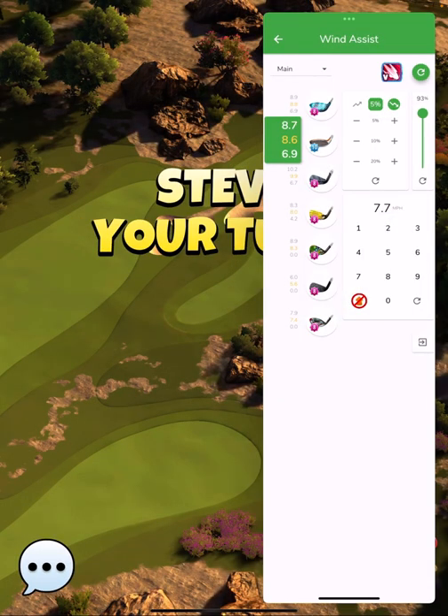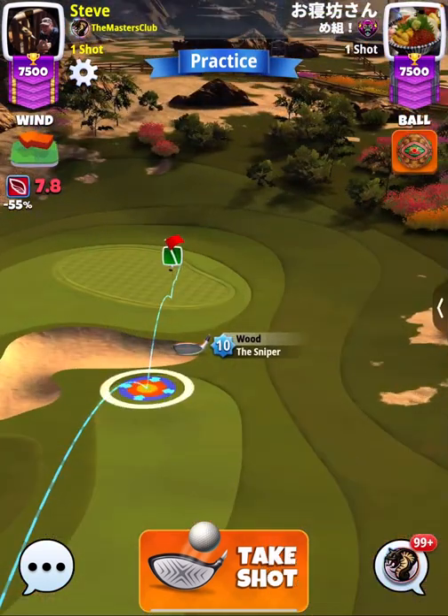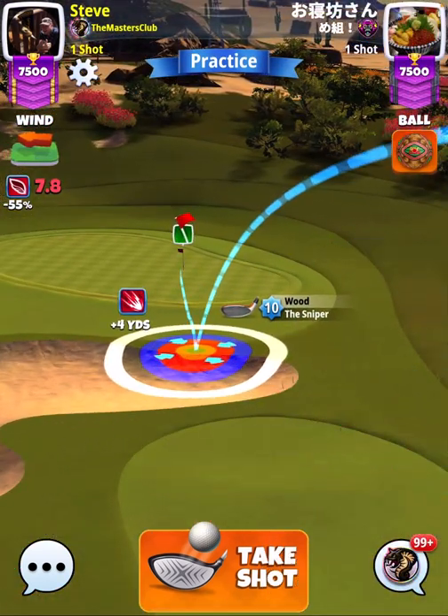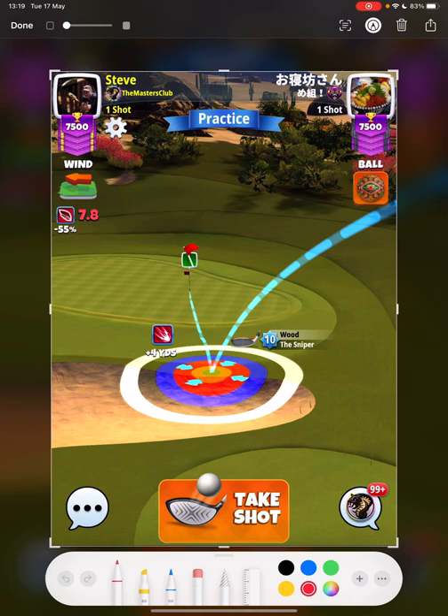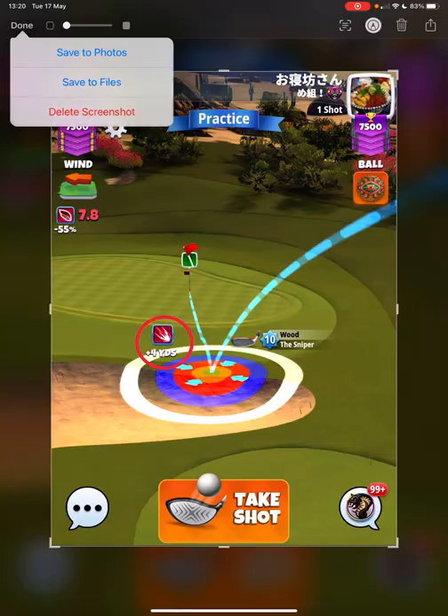This is a crosswind shot - and this is where it becomes really important. This was in practice. Here you can see using the plus yards at the landing position. If I push forwards up to there, the plus yards would probably say something like plus 12, and if I get up to the pin it's probably just over maximum - I probably can't reach the pin. So I'm gauging the plus yards at the landing position.